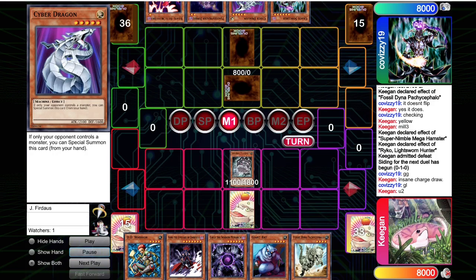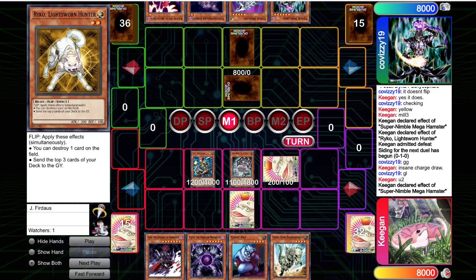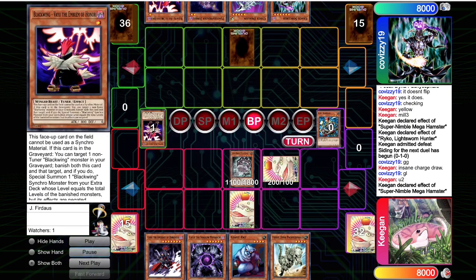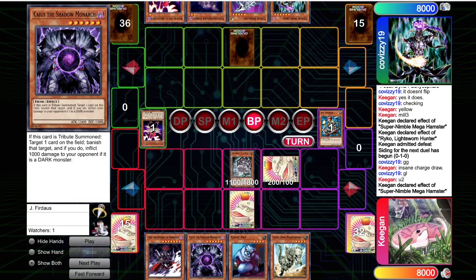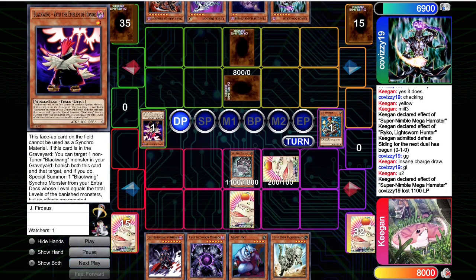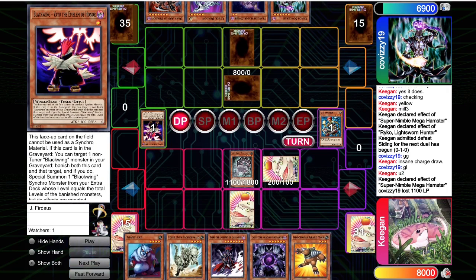We Hamster into Raikou — we sided in the DD Warriors, which are going to be super crucial here. I want to keep my Caius for the next follow-up set. A DD Warrior takes their monster — and there's the Dark Arm Dragon. They have room for all of this. Did they cut Cold Wave? Did they cut Heavy Storm? They set the second Vayu and they still don't go for the Cyber Dragon. I think you have to 100% summon it — you get to run over the Hamster for little and no value, trade with the Raikou, and now your Chaos Sorcerer's live.